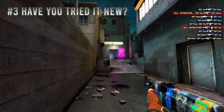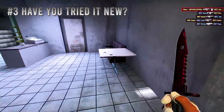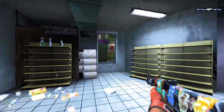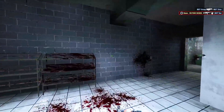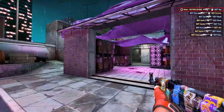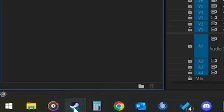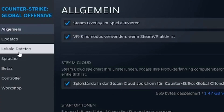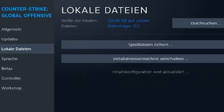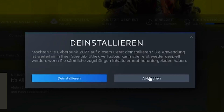Number three: reinstall or repair Steam or the game with which the problem occurs. Sometimes it is just a corrupt file causing the problem. I've linked the official Steam thread below on how to fix Steam. For repairing or reinstalling your game, just go to your Steam library, right-click onto the game, go to Properties, then Local Files, and check the files for errors — or right-click onto the game to uninstall and reinstall it.